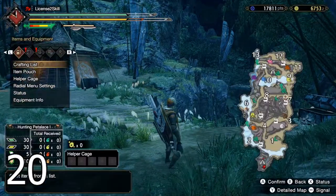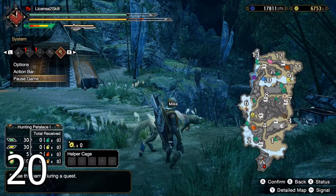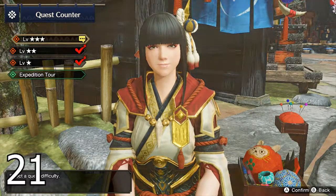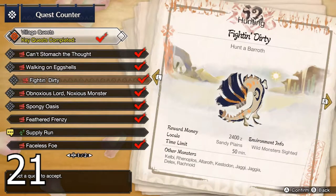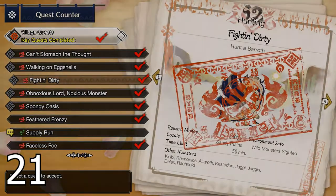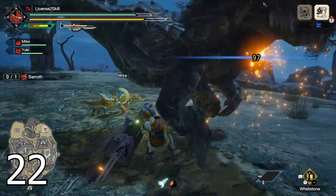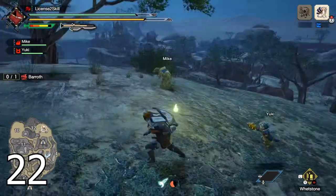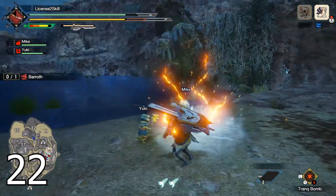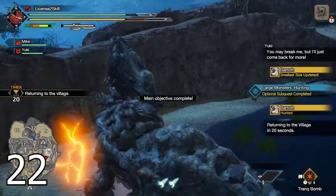One thing that may be missed is that you can pause the game — open the menu, go to the system tab and pause. If the title of a quest says 'hunt the monster,' it does not mean you can only slay it to complete the quest; capturing is valid too. If you're struggling and are one cart away from failing, consider capturing the monster once it's limping or your support-type Palico notifies you it's ready. You'll need to include traps and tranquilizers in your item loadout though.